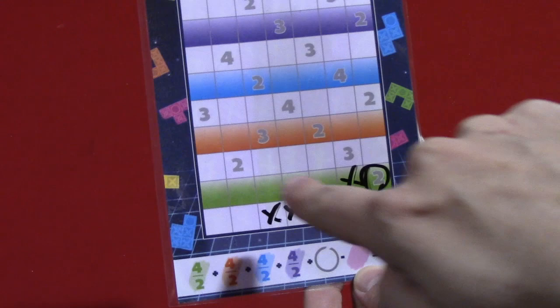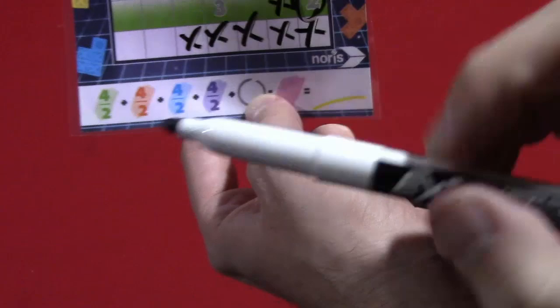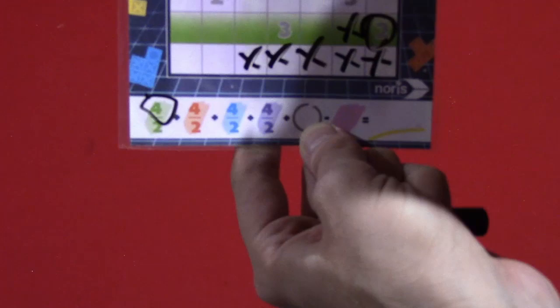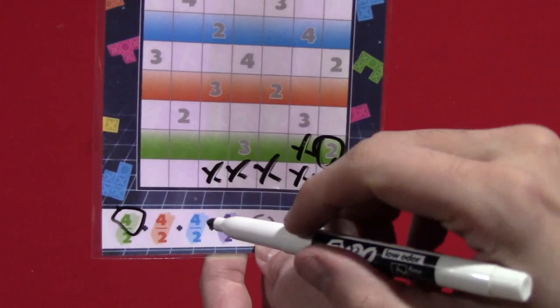Certain things will happen as this grid fills up. The first is that a player on a roll of the dice might complete one of these colored rows. If they do that, they simply announce it, and then they'll circle the four on the bottom of their score sheet. So you can see there's a four and a two — if I was the first person to do it, or if I did it on the same roll as the first person, I would circle the four, and that would be bonus points for completing all the blocks in the green row. There's one of those for each of the four rows.